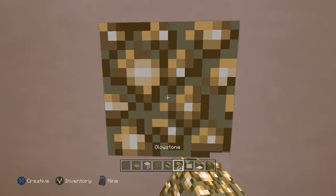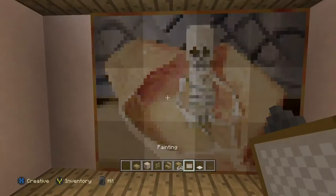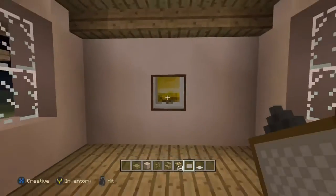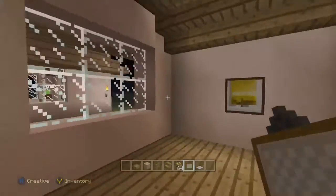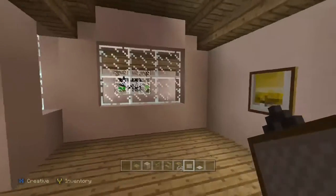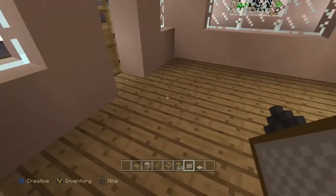The next thing I like to do is hide lights behind pictures. You put a glowstone on the wall, throw a picture on it, and it's just as bright as if the glowstone is showing by itself, but you don't have to look at the glowstone block — you have a pretty picture on the wall instead.